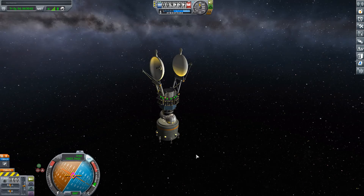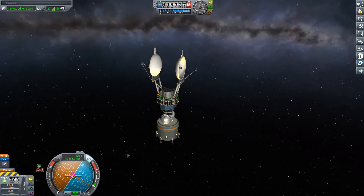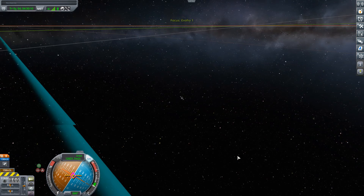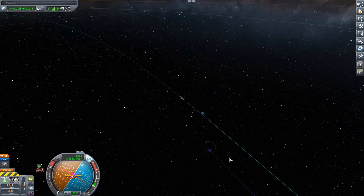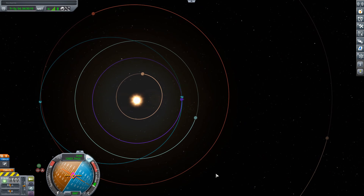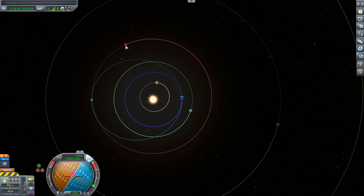Let's get on to our second scenario, where we have a rather janky-looking probe that had just flown by Eve. While going by Eve, I thought — why don't I get myself a little bit of a gravity assist, do a little bit of a burn, and see if we can get ourselves out to Duna with the same probe. However, this probe was never really designed for any of this. If we take a look here, we only have 158 meters per second — no way I'm going to get a capture of Duna with that, but perhaps I can orchestrate myself a bit of a flyby.